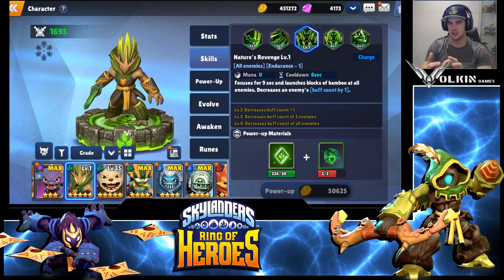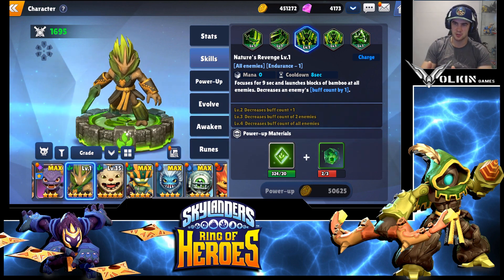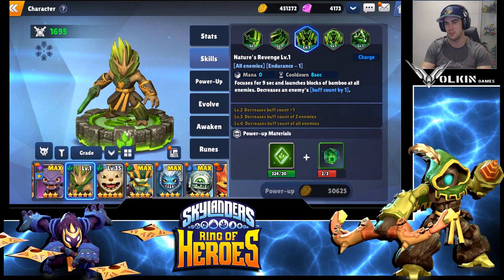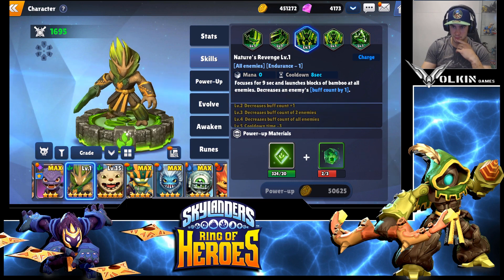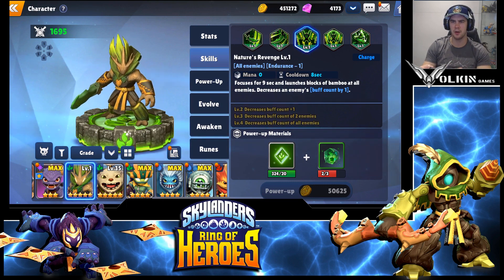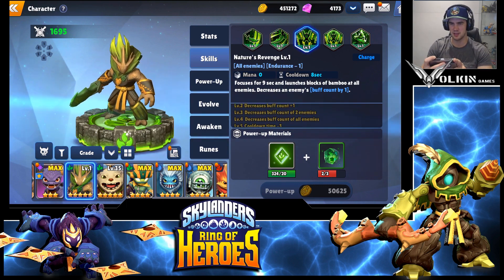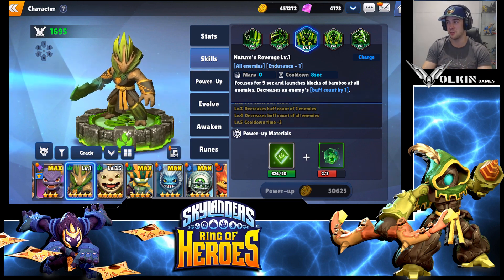He has a charge skill which is always awesome — this guy is super efficient and a free unit to throw on a team. The zero mana cost is the kind of thing I've been talking about in other videos: you can throw him in, use zero mana, but still be throwing out skills. Focuses for nine seconds and launches blocks of bamboo at all enemies, decreasing the enemies' buff count by one. Skilling up decreases buff count by two — and a lot of buffs are only two turns, so that is actually really nice.